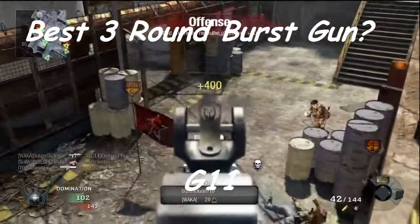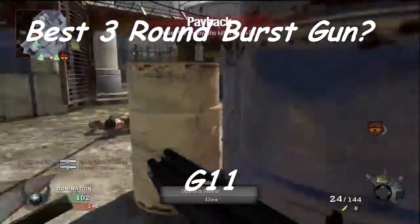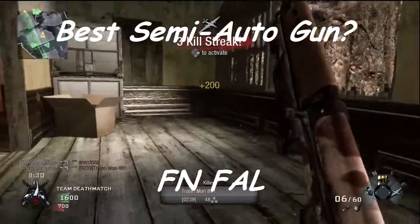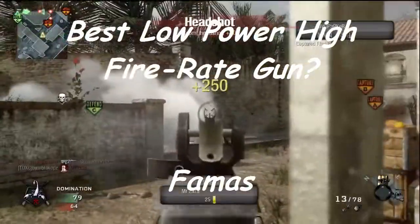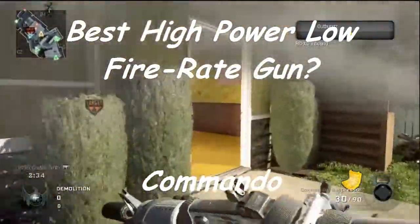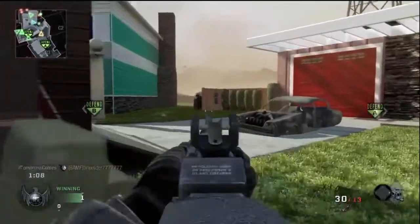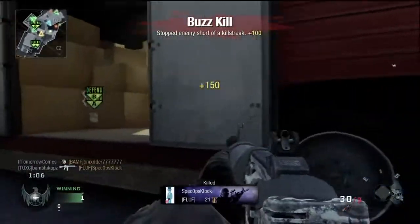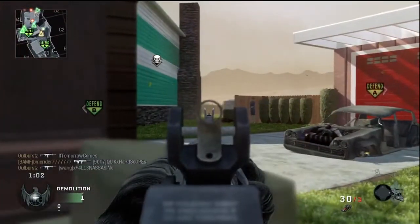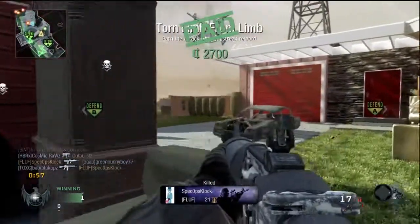Let's recap. The best 3-round burst gun: the G11. Best semi-automatic single-fire: the FN FAL. Low power, high fire rate: the FAMAS. Low fire rate, high power: the Commando. Of all ten assault rifles, the overall Head of the Class is the Commando — you can slap a suppressor, red dot, or any attachment on it, go close range, long range, or anywhere in between, and you'll have success.